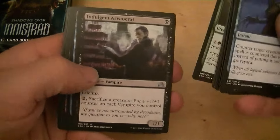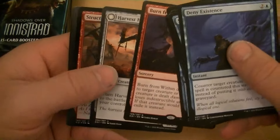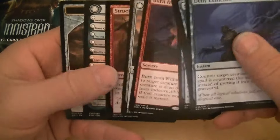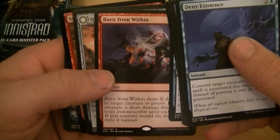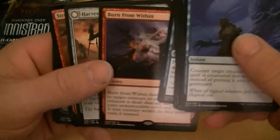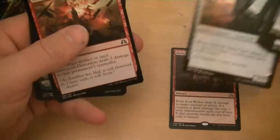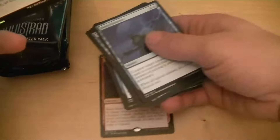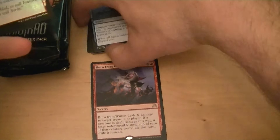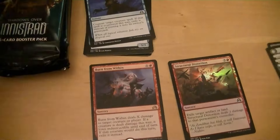Grounds Keeper. Burn From Within — all kinds of randomness at the end of this. Burn From Within is a dollar. I've got my flip card here, Harvest Hand. I've got a foil Structural Distortion. Excellent. And a clue token.